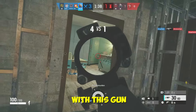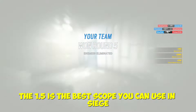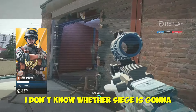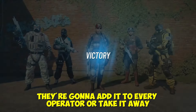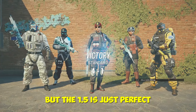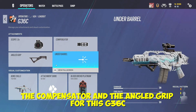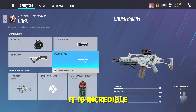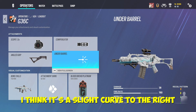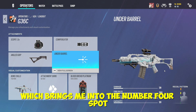This gun also comes with the 1.5 scope, which is nuts — the 1.5 is the best scope you can use. I don't know whether Siege is going to do something about it, some people say they'll add it to every operator or take it away. The attachments I'd run are the 1.5, compensator, and angled grip. Once you get a hang of the recoil it's incredible — just pull down, there's a slight curve to the right but that's it.